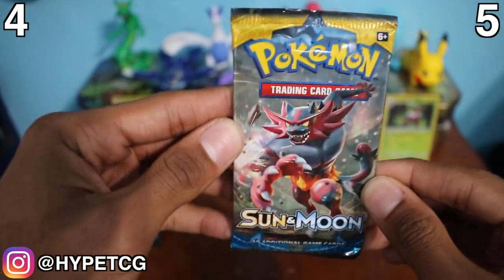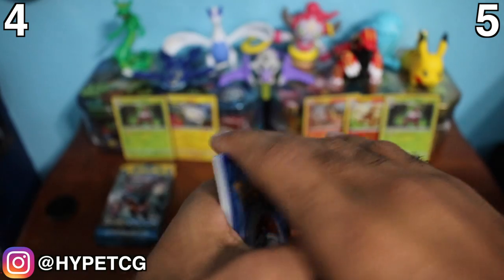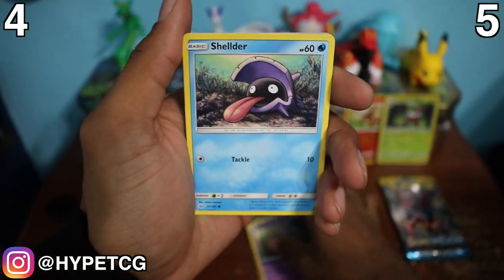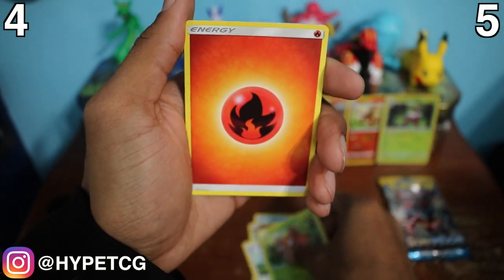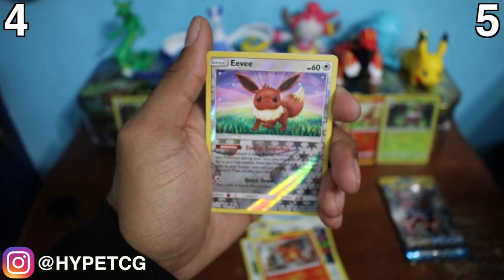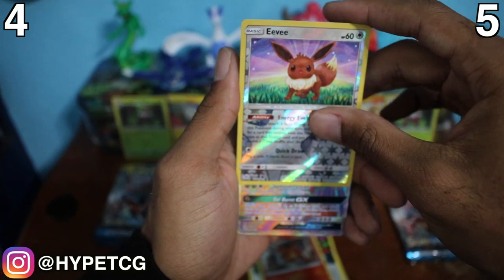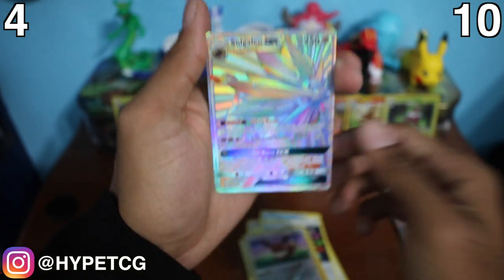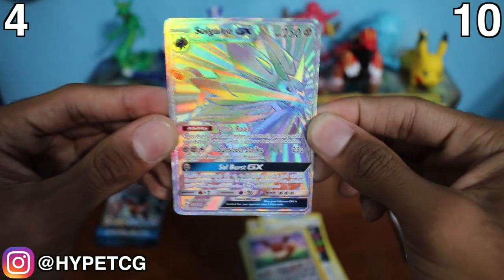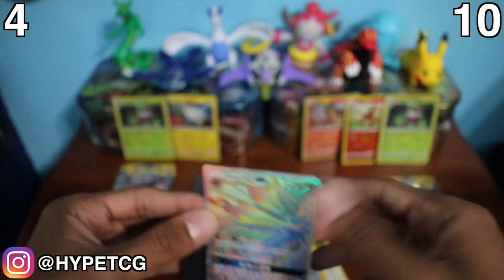Next up is the Incineroar pack for Team Litten. We have a Popplio, Zubat, Shellder, Yungoos, Paras, Fire Energy, a Trumbeak, Rainbow Energy, a Torracat, and an Eevee as the reverse holo. Oh my goodness guys - we have a Solgaleo full art secret rare! Look at this thing - five points added to Team Litten! Let's get this baby sleeved right now. Very nice pull for Team Litten!